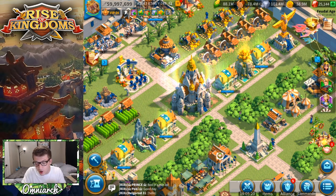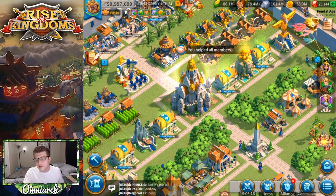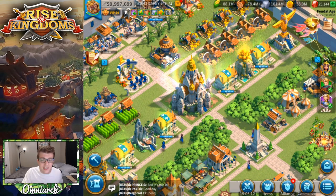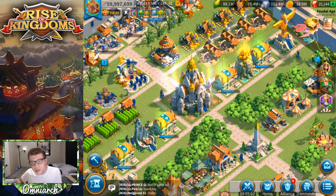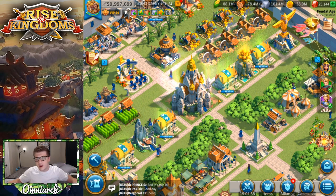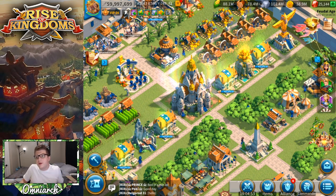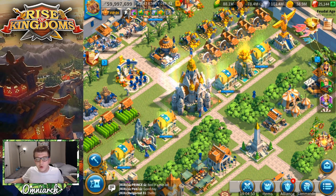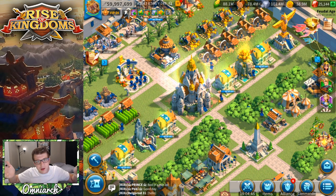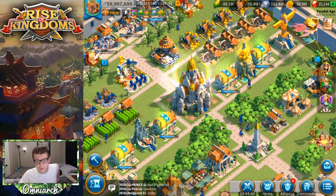My next bullet point was a new use for unused sculptures — this applies to commanders you've already expertised who you happen to have extra sculptures from. For me, I have almost 200 Saladin sculptures. I want them to give me a way to use those — at least let me convert them into universals with some reduction. I'm not saying give me 200 universals for 200 Saladin sculptures, but maybe 125 or 100 or 50 — something is better than nothing.